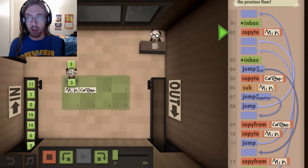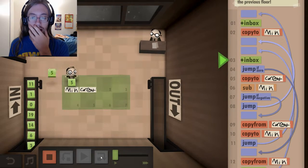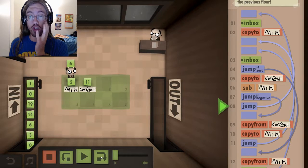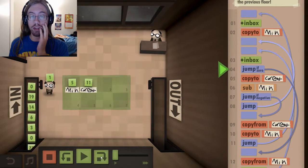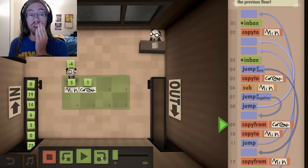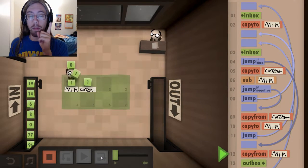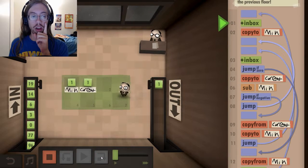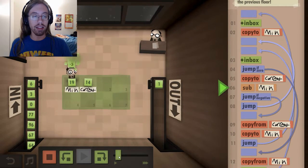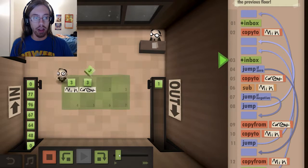So let's see - if I put the five down it'll copy to min. I want to step through this. So I get the inbox, get the eleven. It's not zero, so it'll copy to the current, subtract five. It's not negative, so it'll jump back to the inbox. Jump if zero - it's not zero. It'll copy to the current, subtract. It's negative, so it'll copy from the current, copy to the min. Then it'll go for the inbox, jump if zero - it is zero. So it'll copy from min and outbox it. Then jump, grab the next input - just copy it right away. So that should work. We'll grab the fourteen, copy it - it's negative, so it'll copy the fourteen there. Six - negative, copy the six. Three - negative, copy the three. We're doing it!